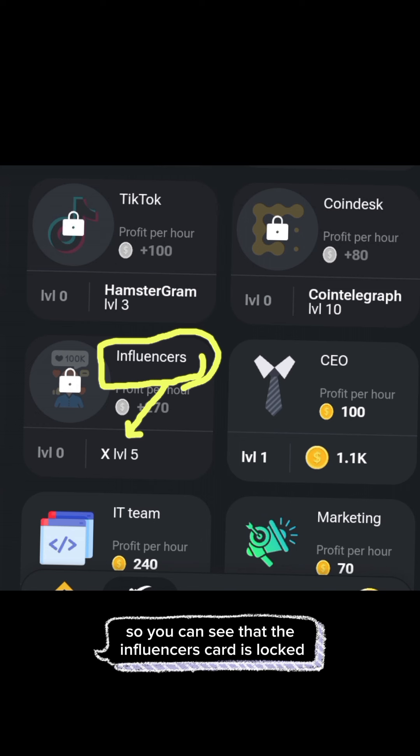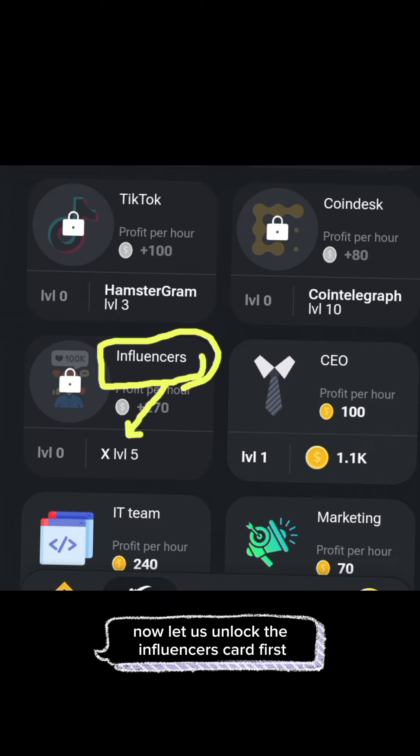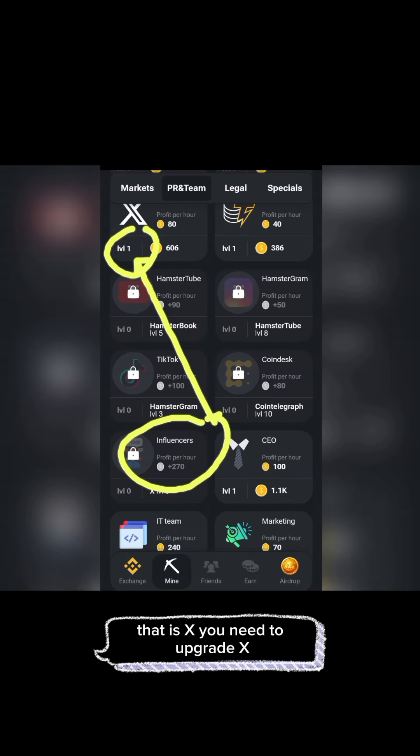You can see that the influencers card is locked. To unlock it, look at the condition below — the arrow says upgrade X to level 5. Once you upgrade X to level 5, this card will automatically unlock. Look at the condition below: you need to upgrade X.